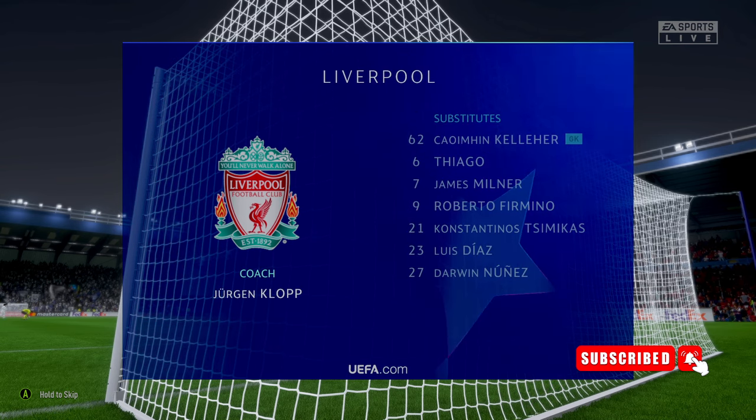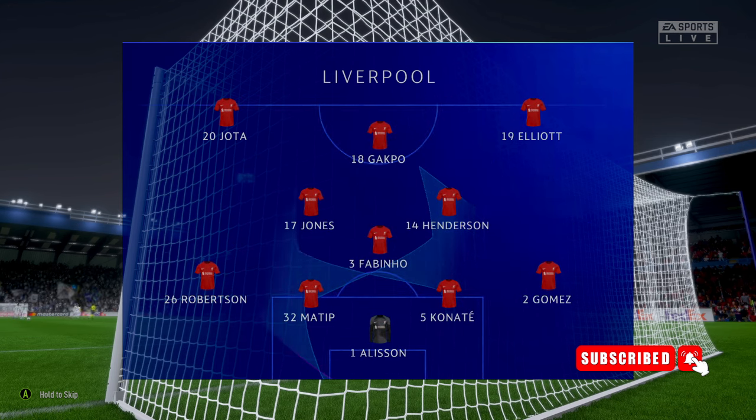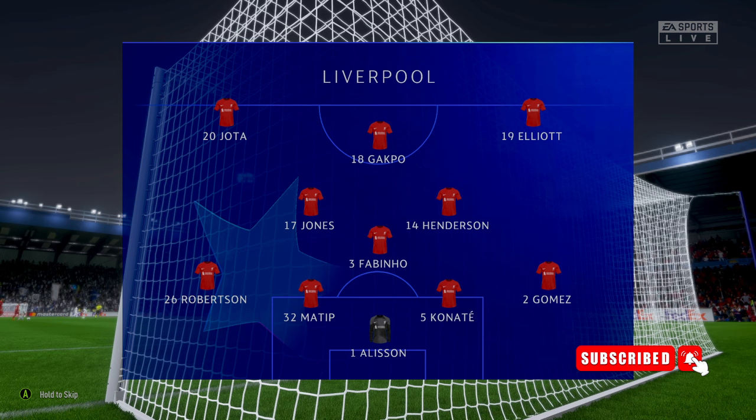So the starting line-up for Liverpool. Alisson gets the nod in goal. Andrew Robertson starts with Joe Gomez in the full-back positions. Jordan Henderson starts alongside Fabinho in the centre of midfield, and they line up with just the one striker looking to do a bit of damage.